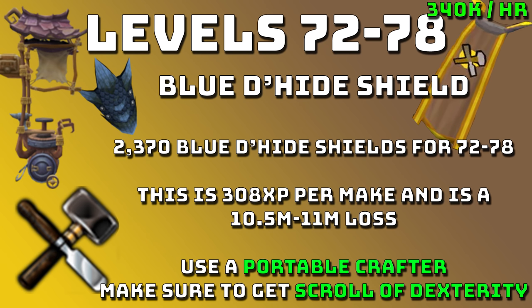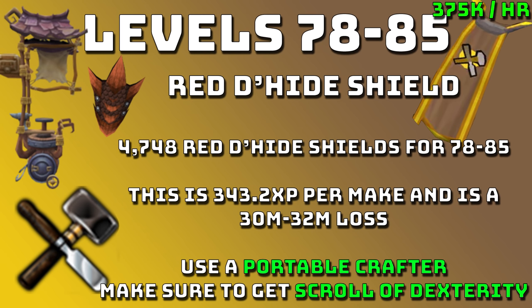This is around 340k XP an hour. Between levels 78 and 85 you can upgrade again to Red D-hide Shields. You need to do 4,748 red D-hide shields. This is around 343.2 XP per make with a portable crafter and around 30 to 32 mil loss. This is where the loss starts getting quite heavy, but you can reduce it with the Scroll of Dexterity and portable crafter — cutting it down to about 25 to 28 mil. This is around 375k XP an hour.